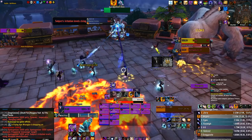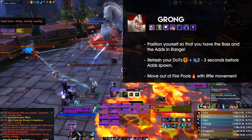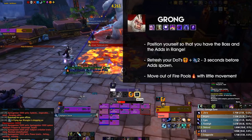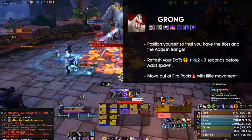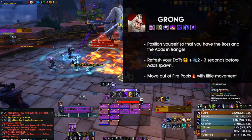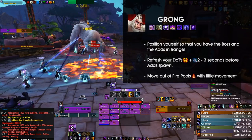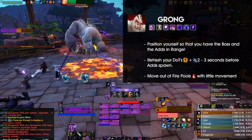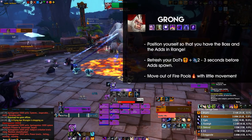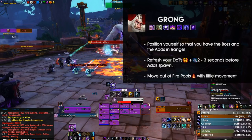Grong is also a relatively easy fight for us, with a few key moments you will want to utilize to fully maximize your DPS. You will always want to be positioned so that you will not have Grong out of range no matter where the adds spawn. This is important because especially after the first add spawn, you will be forced to reapply the dots on Grong. Ideally you will do this right before you switch targets and focus the adds, so as not to lose any global cooldowns you could be throwing at said adds.